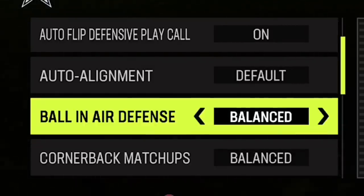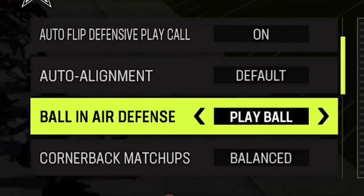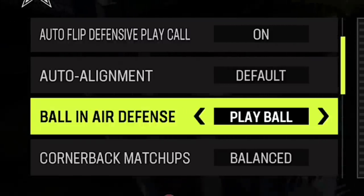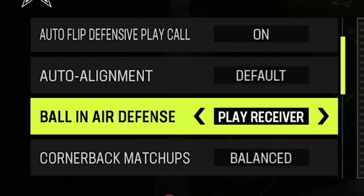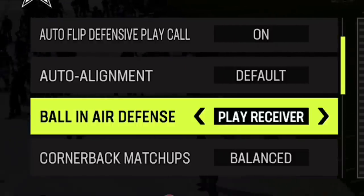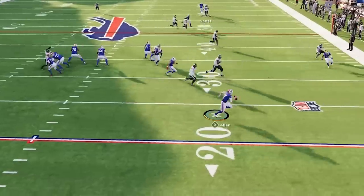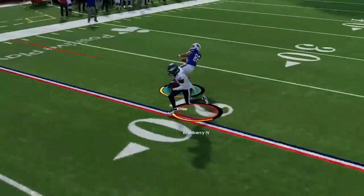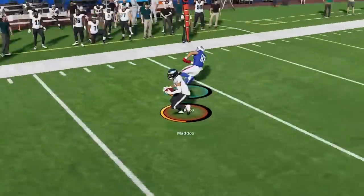Ball in the air defense is one I really wanted to cover because it has changed so many times. You can play balanced if you don't want to mess with it, but the best two are still going to be either play ball or play receiver. I was telling everybody play receiver because I felt like it forced more knockouts, but since the last patch my interceptions went way down. So I started playing the ball more and my interceptions went way back up. I would say it's best to play ball — I feel like EA kind of patched this under the radar. If you want interceptions, play ball. If you want knockouts, play receiver.